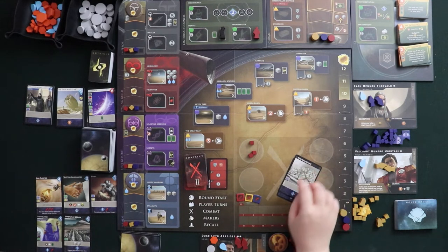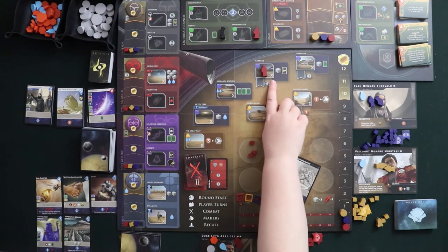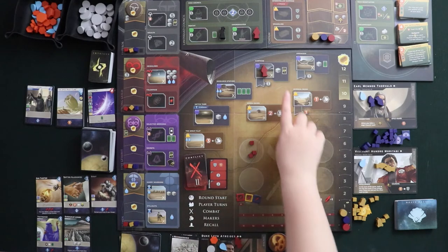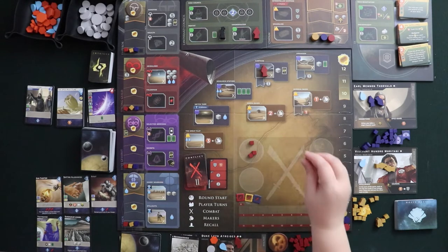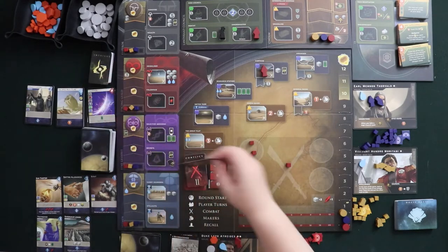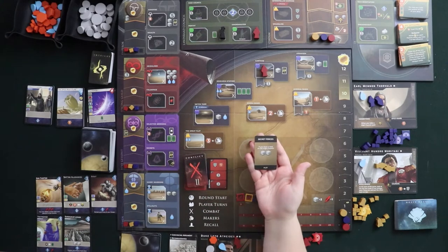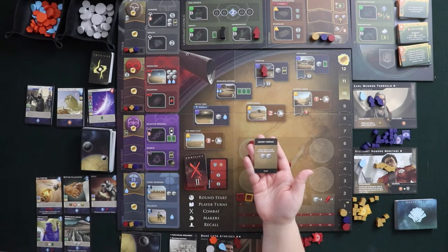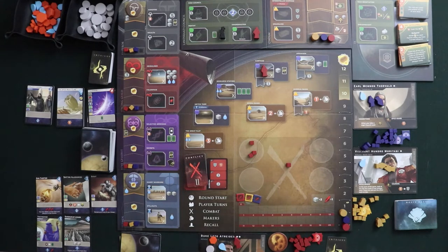I'm going to play Reconnaissance to go to a blue space and send one of my agents to Carthag, where I get to recruit a troop. This is also a combat space — you can see the crossed swords in the bottom right. That means I can deploy to combat both the troop I recruited this turn and up to two from my garrison. I don't want to go all in, but I'll take the troop I recruited and put it in the middle, so I'm officially engaged in this conflict. I'm also going to get one intrigue card.